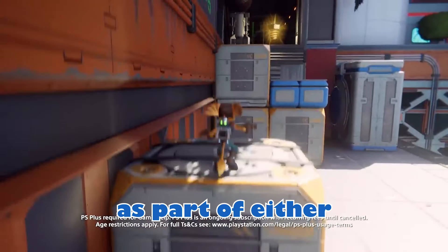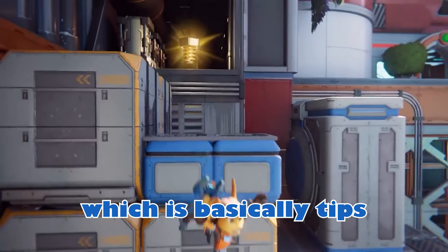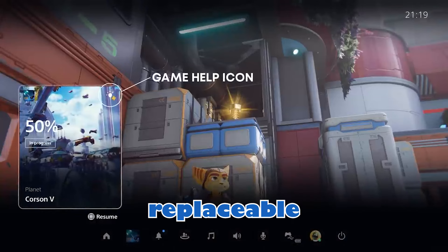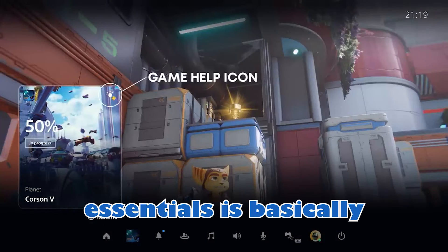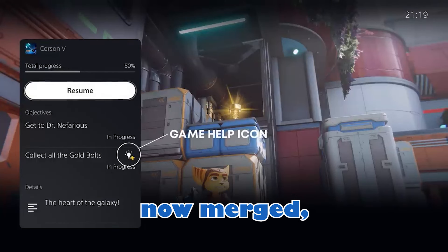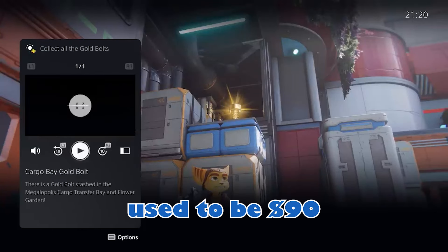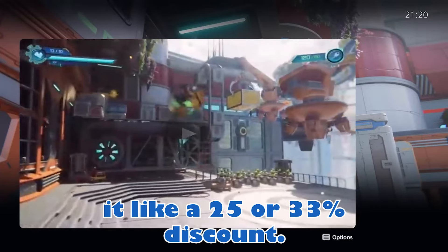One of the newer features is Game Help, which is basically tips and walkthroughs built into your PS5. It's a cool feature, but I never used it and it's easily replaceable by online walkthroughs. PlayStation Essentials is basically what you used to get before PlayStation Plus and PlayStation Now were merged, and is now more expensive — the Essential 12-month used to be $90 in New Zealand dollars, and you could often get it at a 25 or 33% discount.